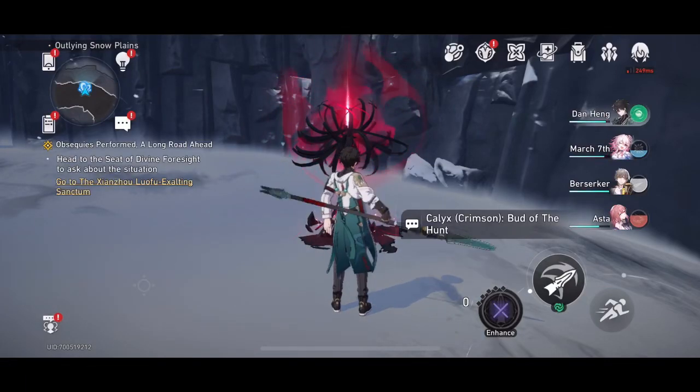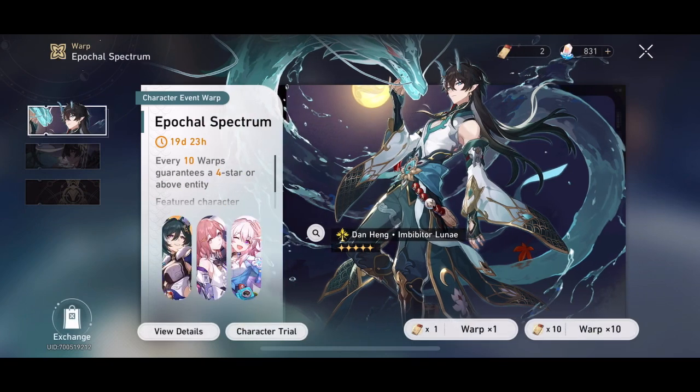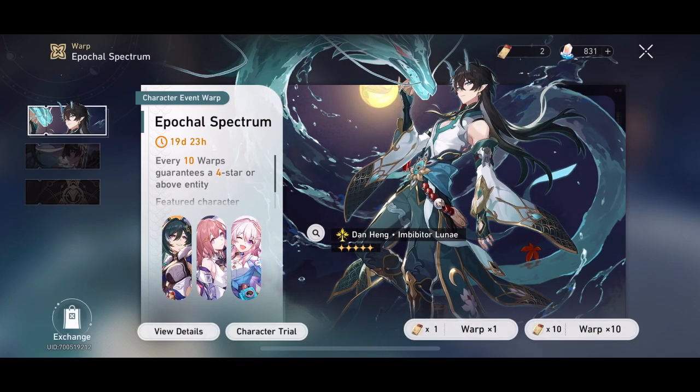Good day and welcome back to another Honkai Star Rail video. In this video we're going to be taking a look at the Inhibitor Danhang, or the Apocalypse Spectrum Banner, in Honkai Star Rail.